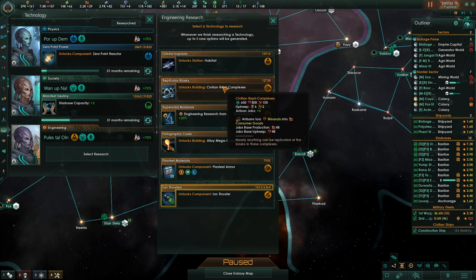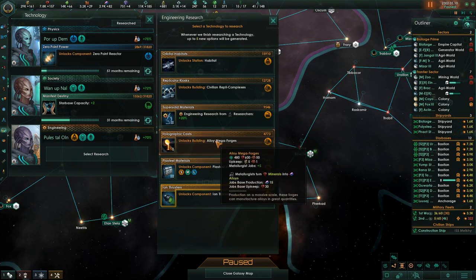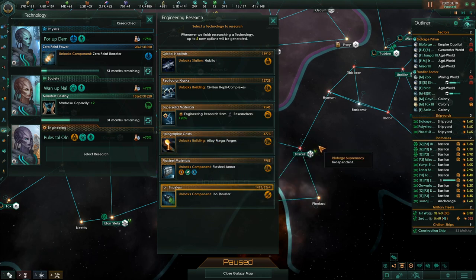Civilian Repli Complexes — is this the second upgrade? It is. It's the second upgrade for Consumer Good Places. Alloy Mega Forges is the first upgrade for Alloy Forges and we kind of need that.